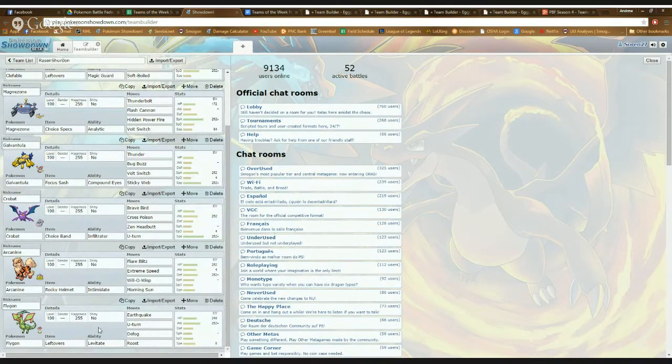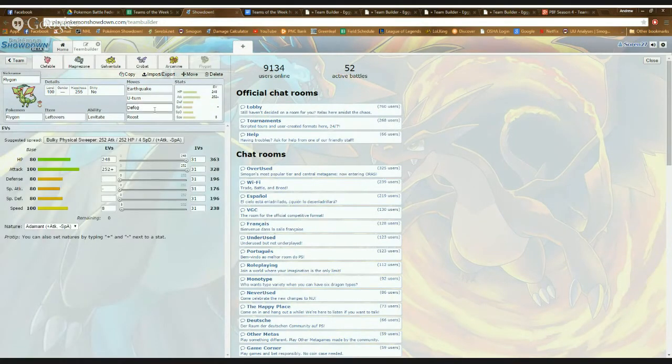The last set I strongly recommend — since we talked about using Defog — is Flygon or Gligar. You can actually use either one with the exact same moveset. You run Earthquake for STAB coverage, Defog to clear hazards from the field — Defog clears hazards on both sides, so if you both have Stealth Rock or if John has Sticky Web with Galvantula, that clears off too. Roost to recover so you can Defog multiple times, and U-Turn to get out and do damage after Defogging.